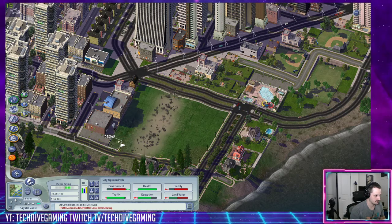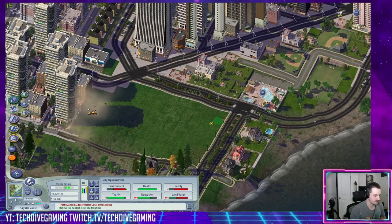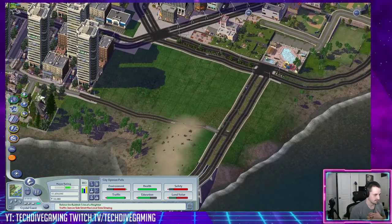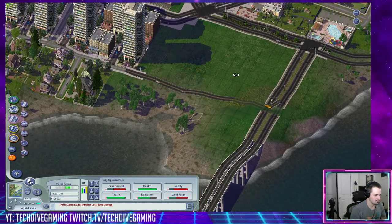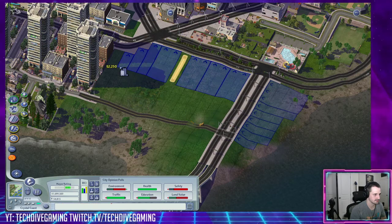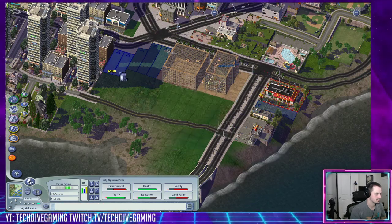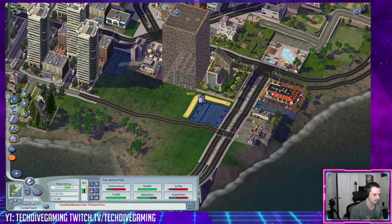So this rich neighborhood — I hate to destroy a rich neighborhood, but you know, it's gotta go. Let's go ahead and make this area all high density commercial. Four tiles deep — it's perfect.